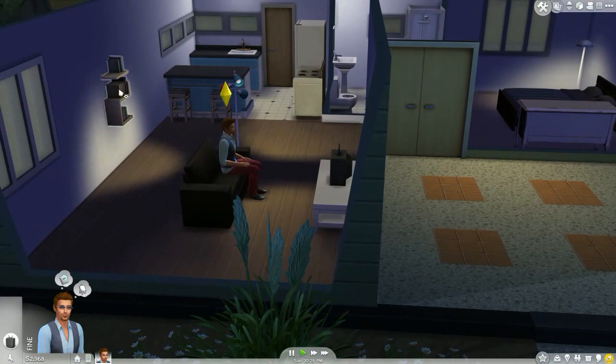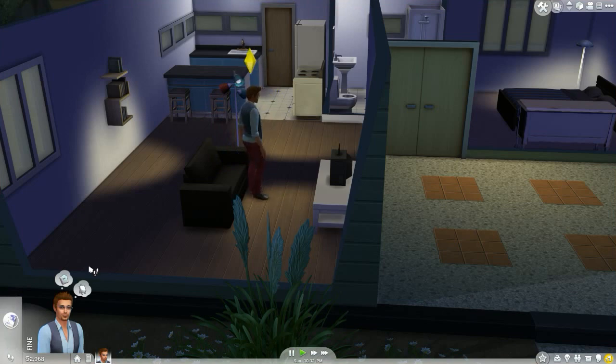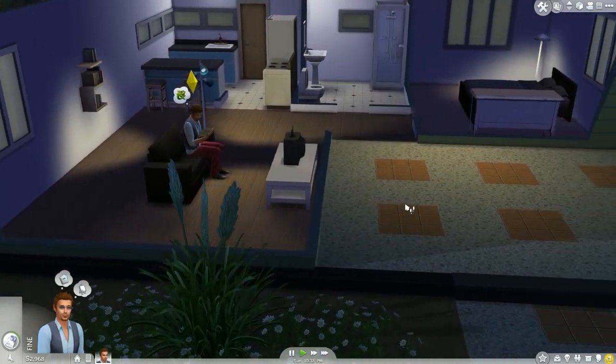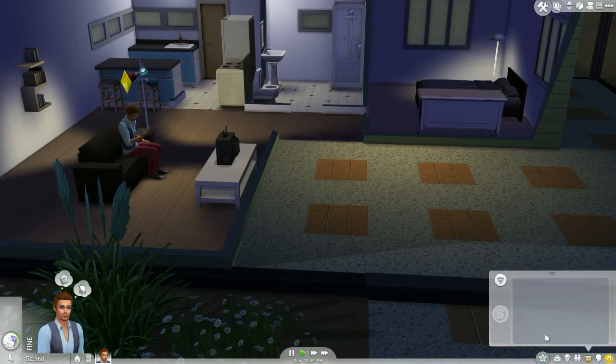Let's have him finish reading that book, because he wants to read it all the way through. Select a book from a bookshelf and read it to completion. I don't know how to buy anything. Let's check inventory, relationships, skills, career - he doesn't have a career yet, no skills, no relationships.